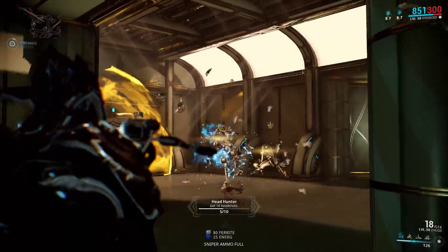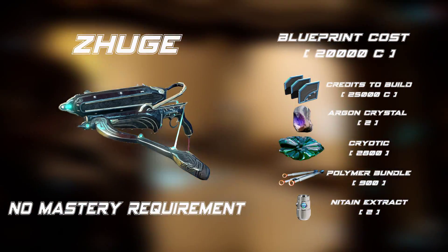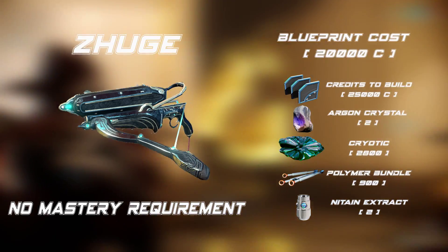For a start let's go through building requirements. First of all, no mastery requirements, but to build Zhuge you have to have rare materials such as argon crystals and niton extracts.